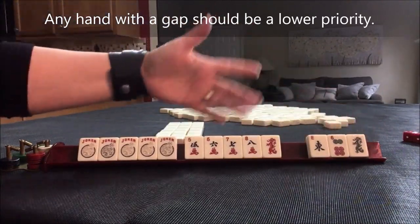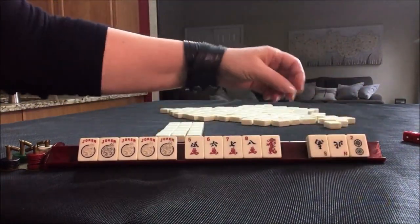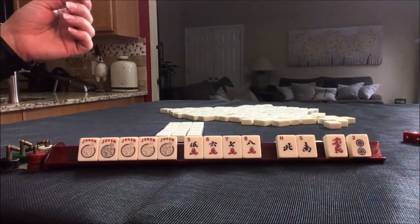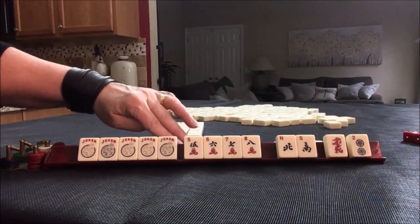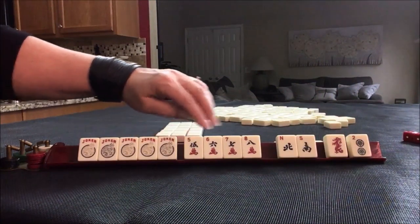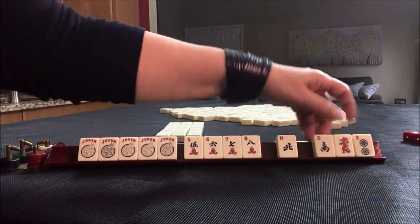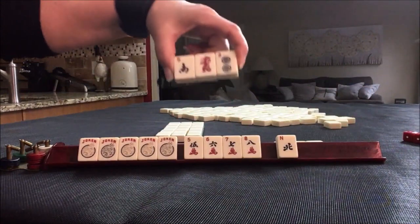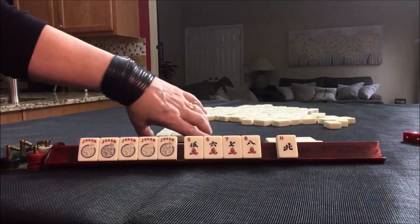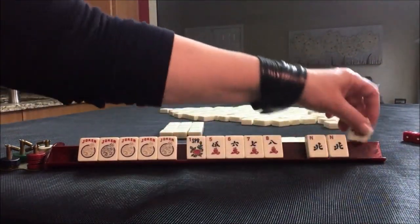Let's start by passing these three and see what happens. We've got a north and a south — let's see if we can do news. There is the concealed hand with news: kong, pair, kong news. We have tiles here we can work with, but we have to give up a tile. Let's leave our options open and pass these three. We could always call for a single wind — we got a flower and a pair of norths.